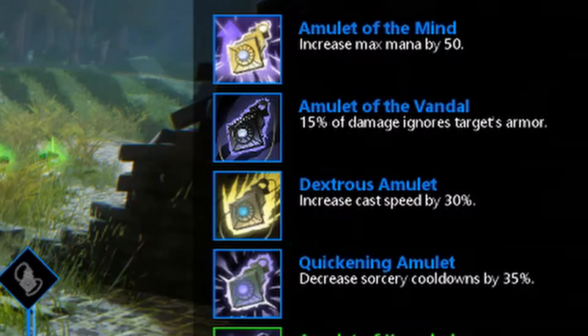Moving up the tiers, we have the Amulet of the Mind, which is pretty much just the upgraded version of the Knowledge. Instead of 25 added to your max mana, you get 50. The Dexterous Amulet is a step up from the Nimble — it increases your cast speed by 30%, which is another double from the 15%.